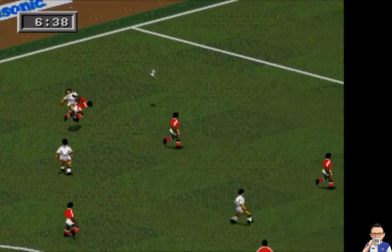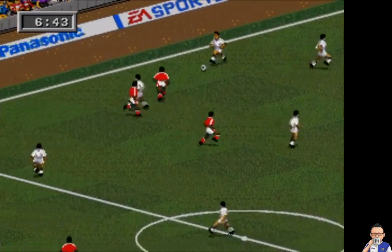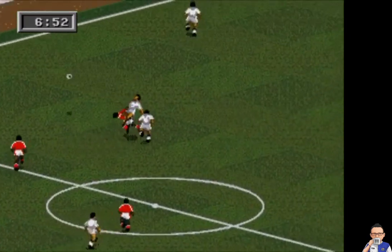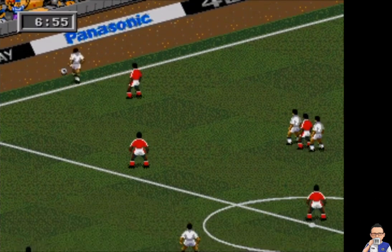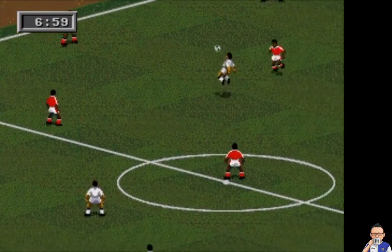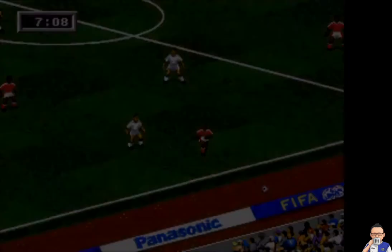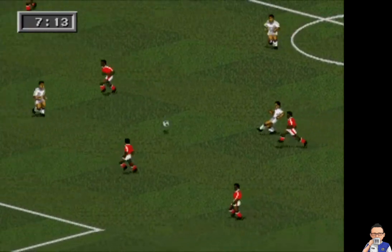Down to the last 90 seconds of the match, and right now Egypt are in cruise control. Headed out — it's one of those frustrating afternoons for Russia. They don't know if they can find their way through. They're down to the last minute or so to get something from this. A draw will keep them in it. I'm not sure if a defeat is completely a lost cause, but it'll make it an uphill struggle and they'll probably have to rely on other results going their way.